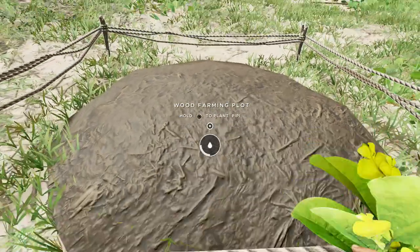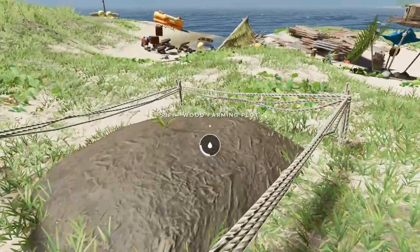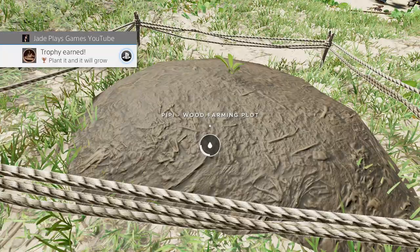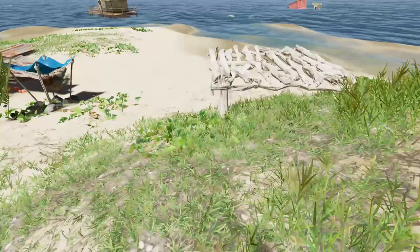Here I am planting my Pippi. It will start with one unit of water — you just have to make sure the water doesn't drain. Use a coconut flask to carry water back and forth, or make a coconut skin or leather skin bag to carry more. Water it for two to three days and you'll have a brand new Pippi plant.